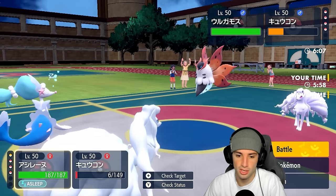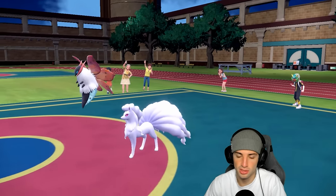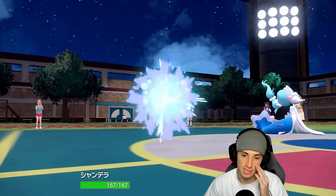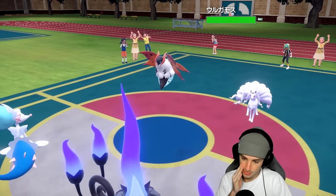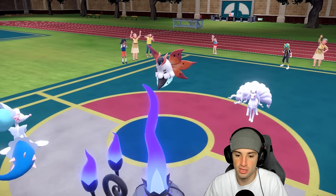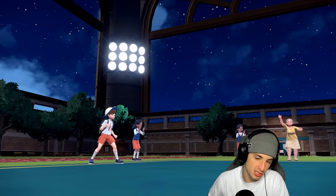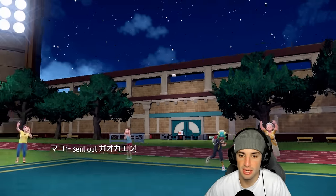Swapping in Chandelure to keep the snow going for Glaceon's Snow Cloak. He goes for Quiver Dance again. We wake up which would be lovely — Moonblast launches, we soak it no problem. I like Chandelure's typing against these guys, but Volcarona setting up Quiver Dances is getting real annoying real fast. Go for Heat Wave to try and land it — he withdraws Ninetales, so Incineroar probably comes back out.